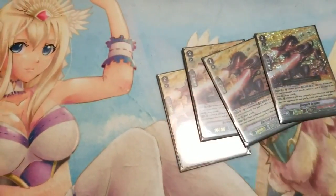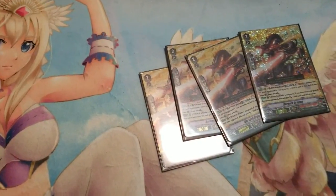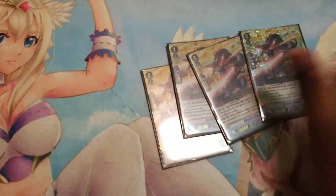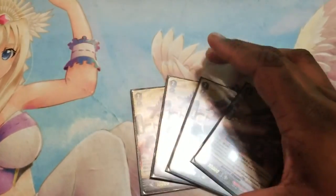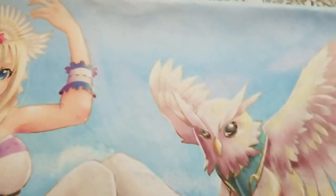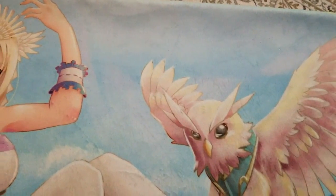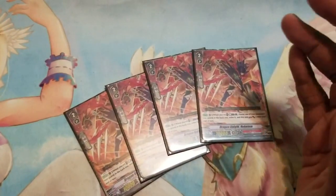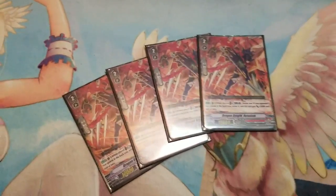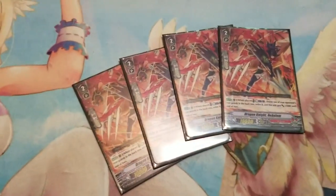Now for the grade 2s. Standard 4 of Berserk Dragon — counterblast 1, soulblast 1. You can pop a unit on vanguard or rear guard, but if it sits on vanguard circle, plus 1 draw, and if you have more rear guards than the opponent, plus 3k. This thing is just the giant staple in this whole deck — it's pretty amazing. Then I play 4 of Dragon Knight Nahon. It's like Berserk Dragon but it doesn't cost a soul, just a counterblast. It only pops back row, but that's still pretty good in my opinion.